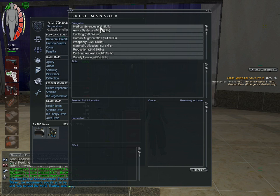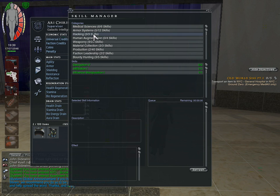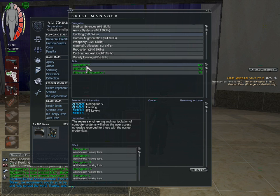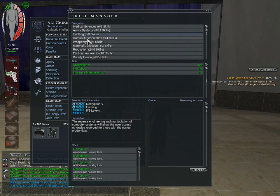The skill interface is pretty simple. Depending on what you want to do — for example, let's say we want to research hacking — you go to hacking and select what you want to learn. There are requirements. See how some of these I can't learn? I don't have these learned, so I can't get these. Once I get those, I can get these skills down here, or vice versa.